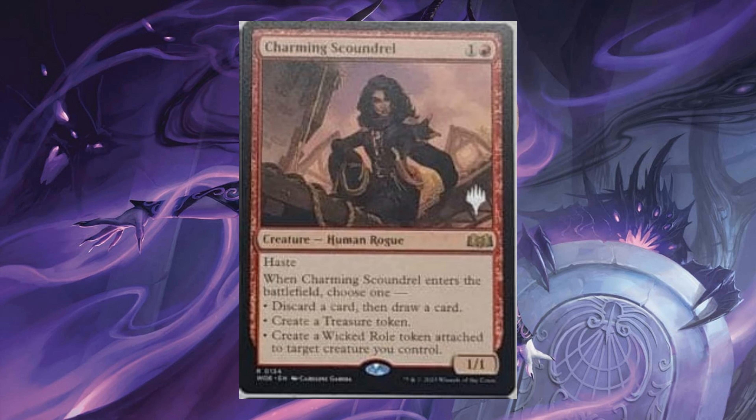Charming Scoundrel, for 1 and 1 red. It's a 1/1 with haste. When it enters the battlefield, choose 1: discard a card then draw a card; create a treasure token; or create a Wicked Role token attached to target creature you control.